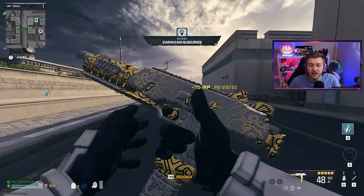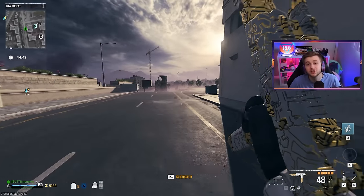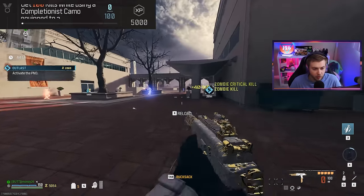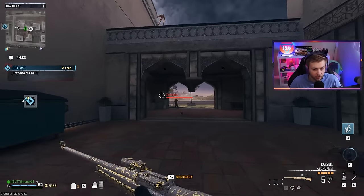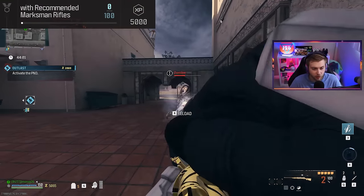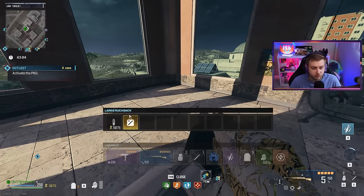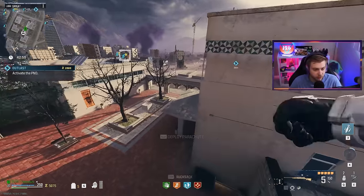Before we can test it out, we gotta unlock it first. Luckily, all my complaining last week actually worked, because I was saying zombies players were being discriminated against since all the challenges seemed pretty absurd. But this time we got it pretty easy. We just need 100 kills with a completionist camo on one of our weapons, so I came in with our golden enigma on our FJX and Kar98. We also need 300 kills while moving with a recommended weapon, 100 kills while in tac stance with a marksman rifle, 100 kills while having five attachments on a marksman rifle, and 15 melee kills with a throwing knife. I brought in an aether blade, but a normal throwing knife should still work.